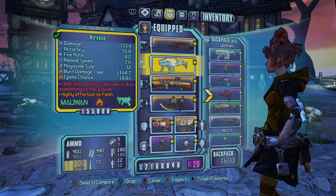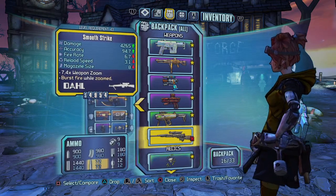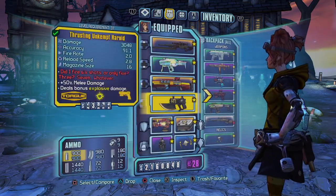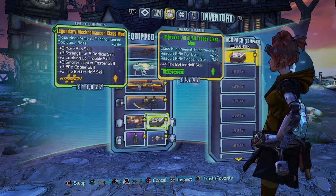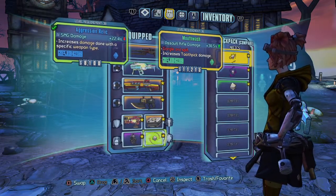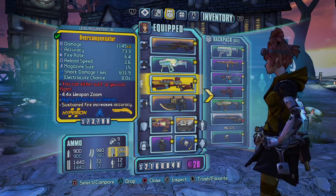Well, what happened is I started thinking about all my weapons needs. I want to get an assault rifle because I have some pretty cool mods for assault rifles. I have this mod and this relic. I need an assault rifle and I'm partial to a blaster. If I can get a blaster, that would be awesome.